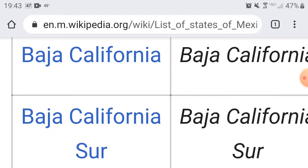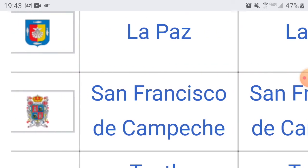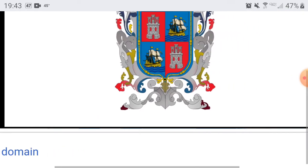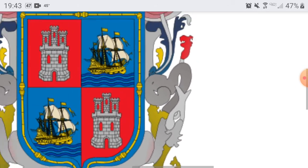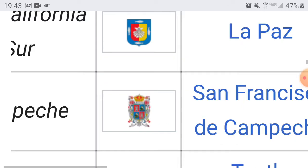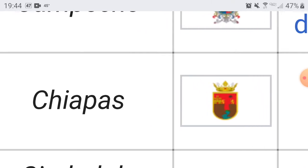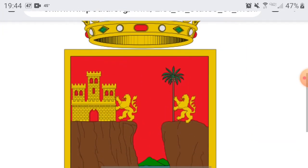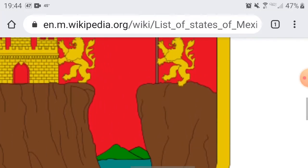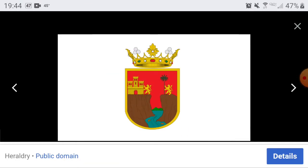Next up we have Campeche — the capital is San Francisco de Campeche. Looks pretty cool. It's the same symbol in separate corners, which isn't a bad thing. I'll give you guys a 6. Next up we have Chiapas — the capital is Tuxtla Gutiérrez. The flag looks pretty cool. I can't tell if this is a gorge separating a couple of knights or if it's a split image. But it's a 6 — I like it.